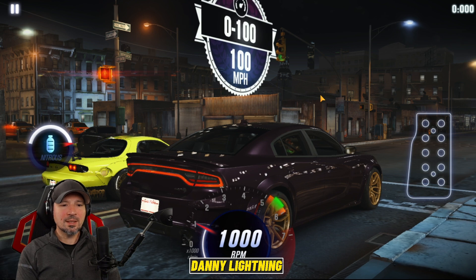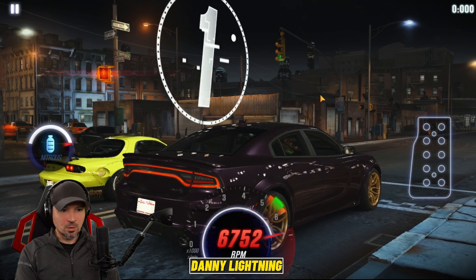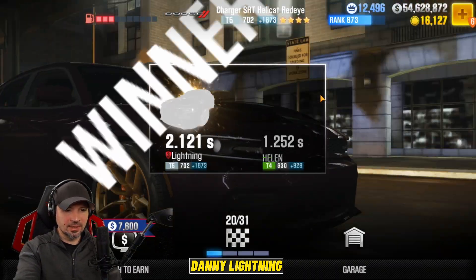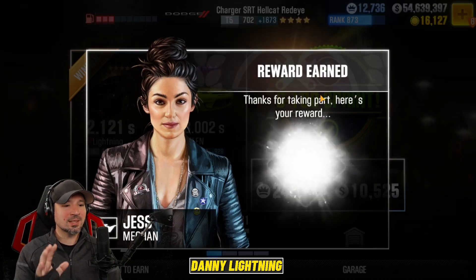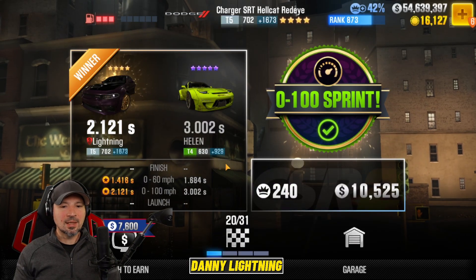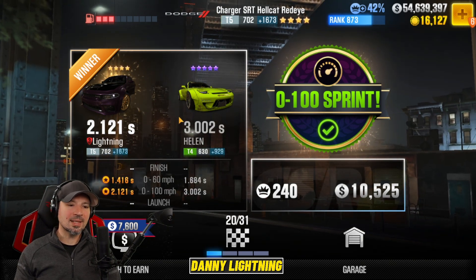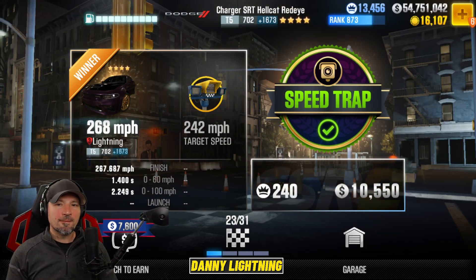I think this is race number 19 — we're going to figure out the last 0 to 100 sprint race. Three, two, one, go — second, third, fourth, nitrous — and we got it! Our enemy over there ran a 3.002, so you should be running a time similar to that. It may be a little different for you, but that gives you a really good idea if your car can beat that sprint.